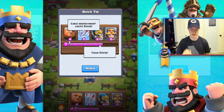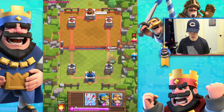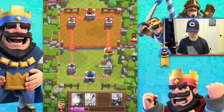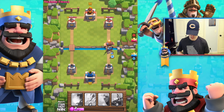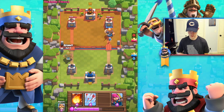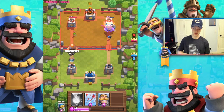Card deployment costs elixir — your elixir begins regenerating. I'm gonna send out a giant followed by a knight, and then follow that up with a bomber once I have enough elixir. Let's send out another bomber. Now I'm gonna wait a second and get another giant and archer going in on the left side — that's gonna be my strategy. Giant followed by an archer — I think that's a pretty solid strategy.